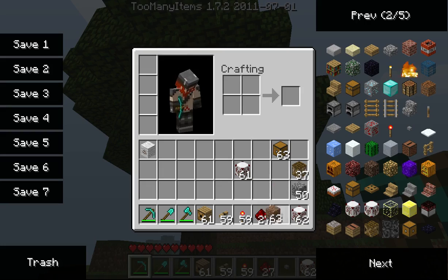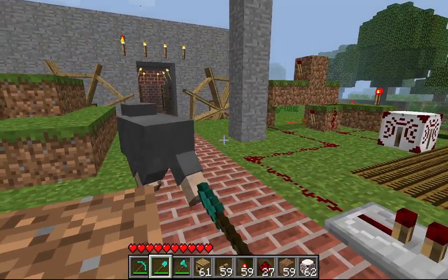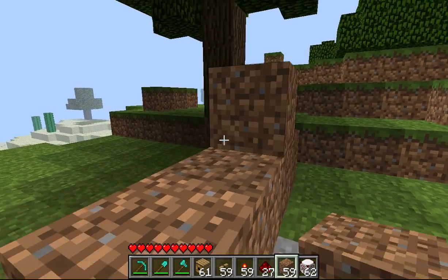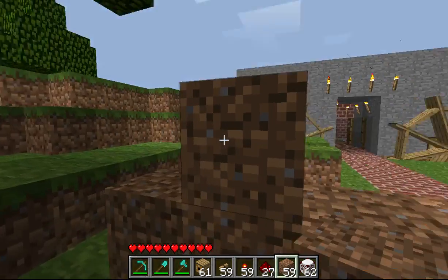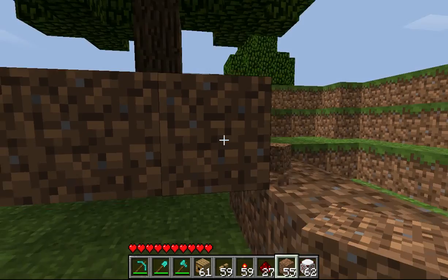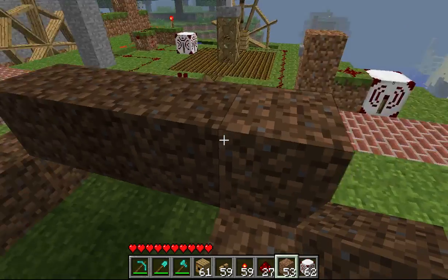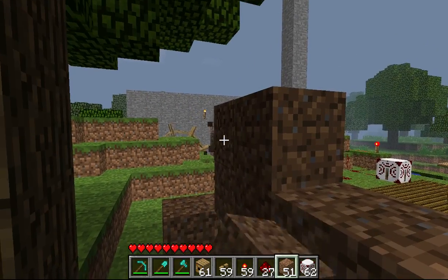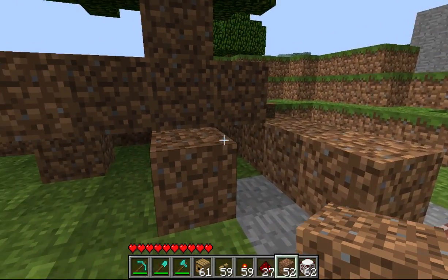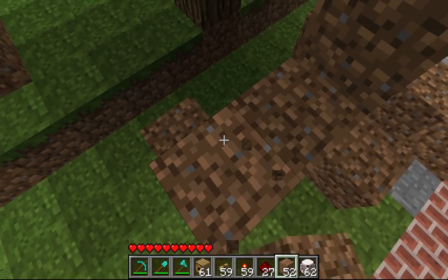I'll show you the really quick T-Flip-Flop and go into more depth on how to build it. Basically you need four long block areas. So you need four long — it doesn't really matter what you build out of. On the second last block, you want to place four blocks: one, two, three, four, and then get rid of the scaffold. You'll need about eleven pieces of dirt for this. It's quite simple to build.